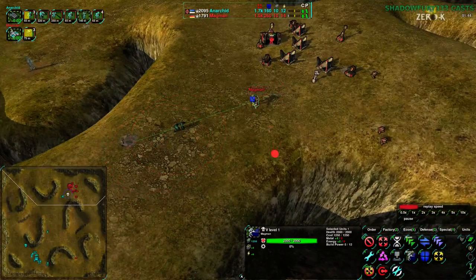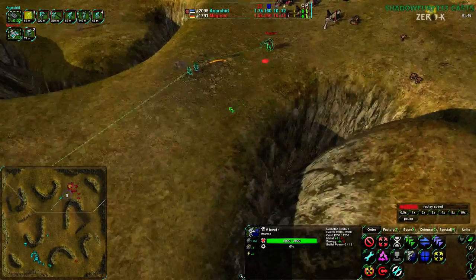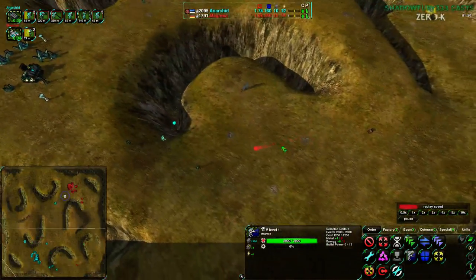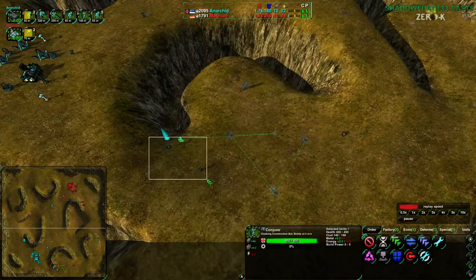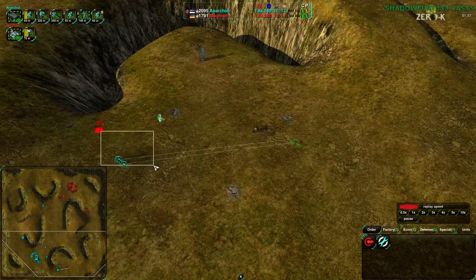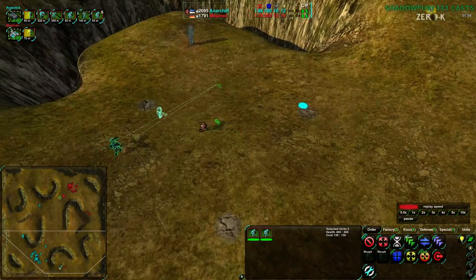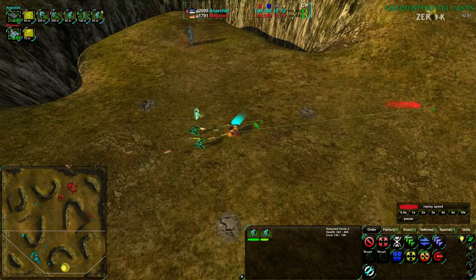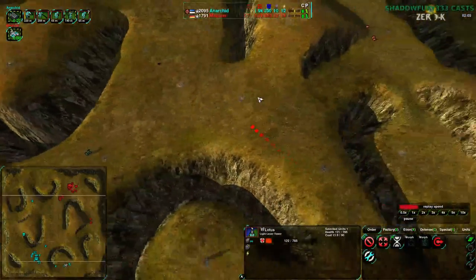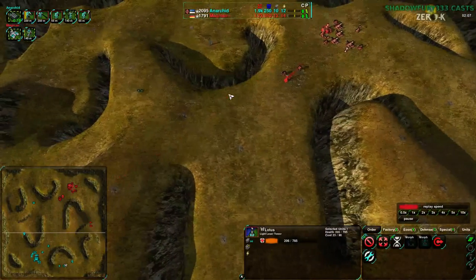Magman's Commander at level 1 has a beam laser, and forces those Glaives all the way back out. Anerkid doesn't really care too much — just setting up some defenses against the Bandits and getting a couple of Glaives back to protect the Conjurer. The Conjurer has been protected, and it's getting up a Lotus before the next Bandit run, in case there are any more coming in.